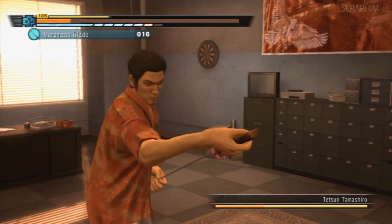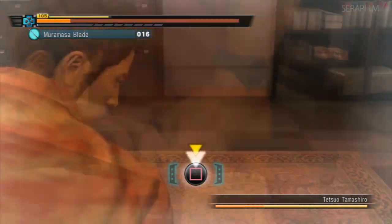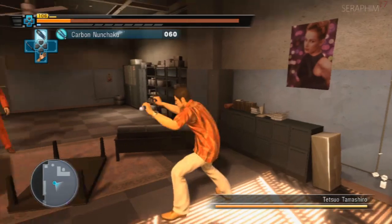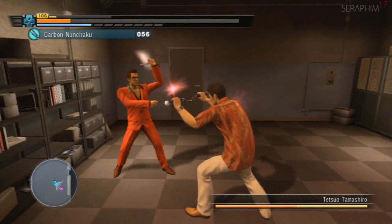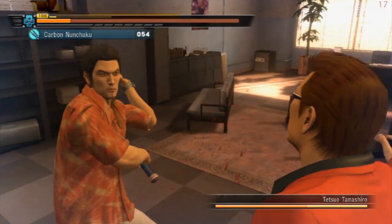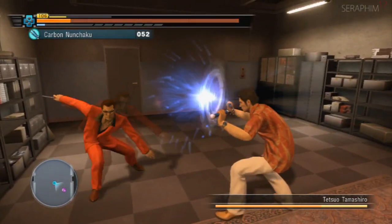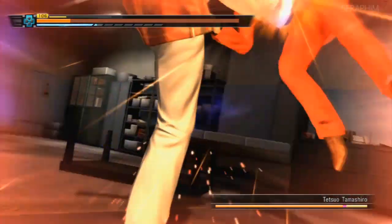One of the things about Yakuza 3 is that each boss has more life than the one before him, and doing damage takes a long time, especially on extra hard. Heat actions in this game do maybe 20% of a person's bar. In Yakuza 4 they do 75%, in Yakuza 5 about 90%. The way heat damage has been upped is ridiculous in the later games, and on this game you'll see me do a lot of moves repeatedly because they just don't do that much damage.